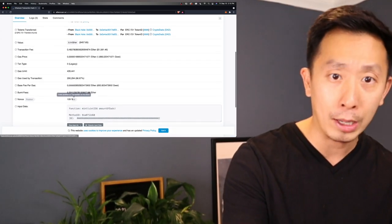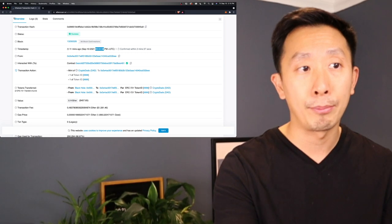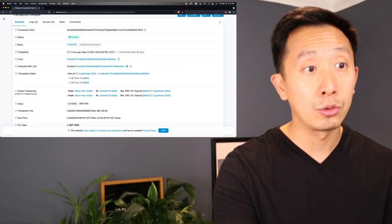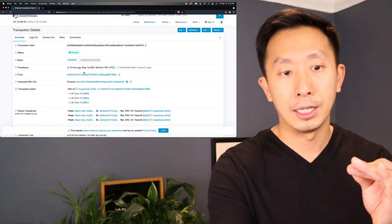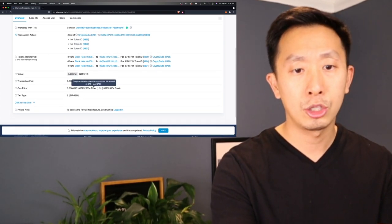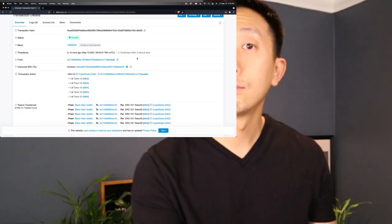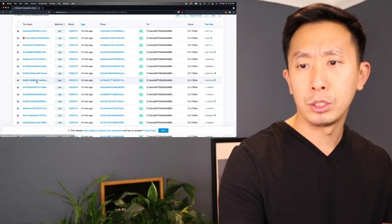The ones that got through probably paid more gwei and more priority fee. I don't see the priority fee displayed here — it might be in the contract somewhere. That would be good to know. The block time was 90351 — literally seconds. You can miss this drop by seconds. This guy minted three for over 2,600 gwei — congratulations to him. His gwei was 1,500, so I was at the right mark — just the wrong timing. If you really wanted to be safe, doing it within the first five minutes would have gotten you in.